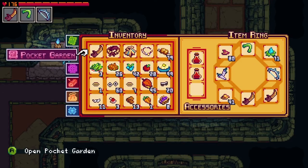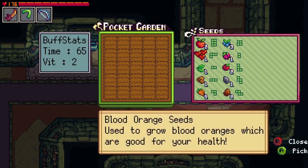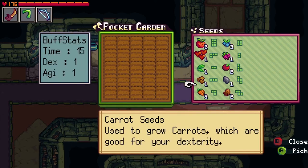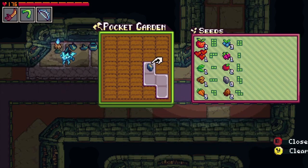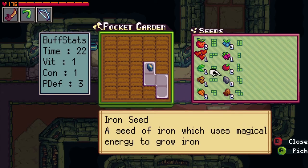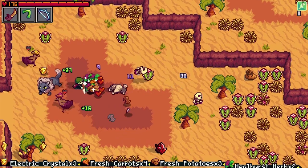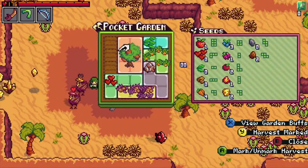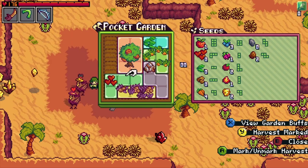Throughout your adventure, you'll collect seeds that you can use in your Pocket Garden — a portable garden that allows you to grow items and buffs from anywhere in the world. Certain seeds will need a specifically shaped plot in order to grow, so you'll have to be smart about how you fit together crops in order to maximize on the space provided. Plant some seeds and defeat some creatures and you'll have materials growing in no time. The crops in your garden will also provide certain buffs, so you'll want to keep cultivating lots of goodies so that you reap the benefits of what you grow.